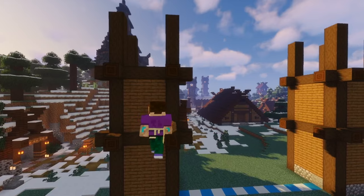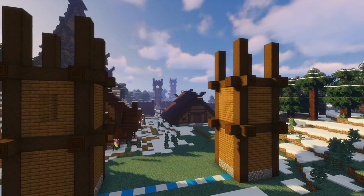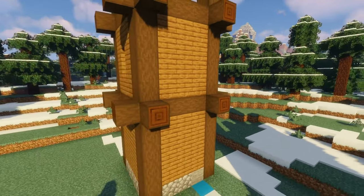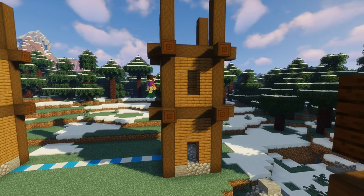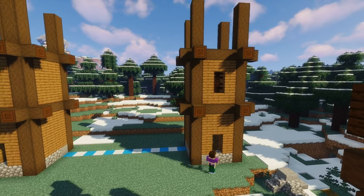In the upper sections of the towers we're going to knock a two-block hole in the front and back of each tower to form four windows, and then a further two holes in the back of each tower to form two doorways. In each window we just pop in two dark oak fences, and add a couple of spruce doors in the bottom.